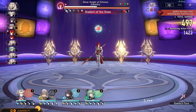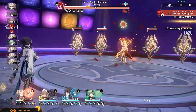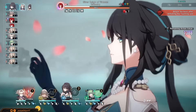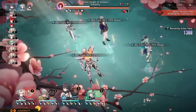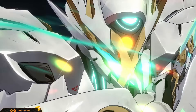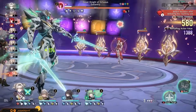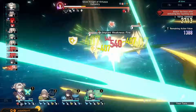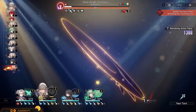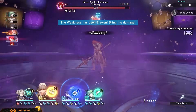Huohu also works — she provides an attack buff to the team, but holy skill point drain, you really want E1 Firefly for this to work properly. The main benefit of Huohu is that if you have E1, you could potentially run Firefly with 150 speed on a pair of attack percent boots. All other sustains will work fine, but they won't provide anything in particular for Firefly. Sustainless teams want E1 Firefly to properly function thanks to skill point efficiency — your fourth slot can be Sparkle or Asta, and Bronya works too but is a little more rough.